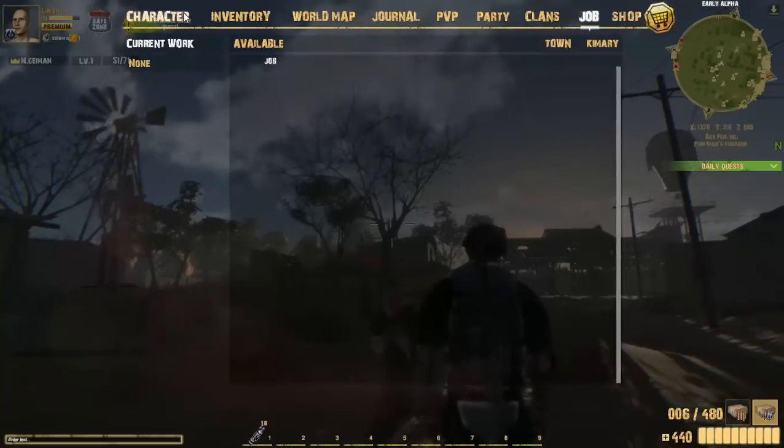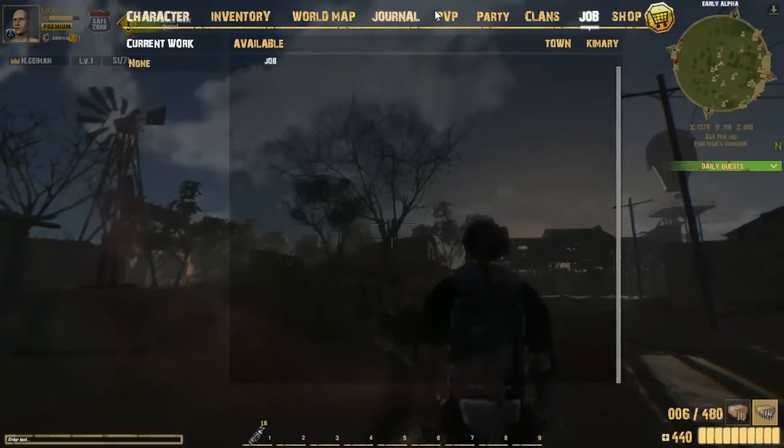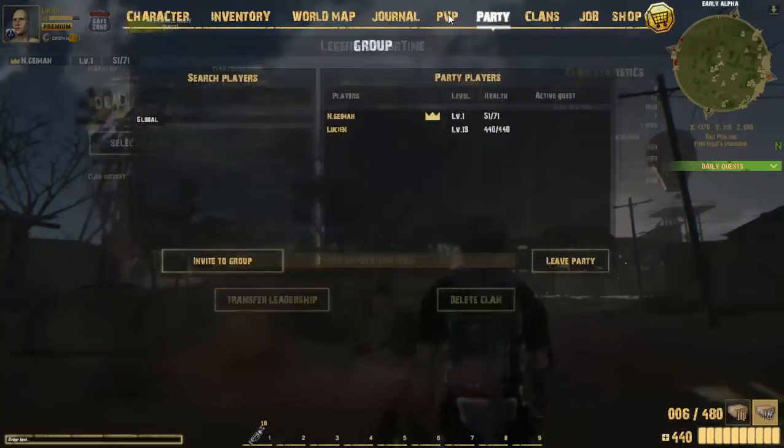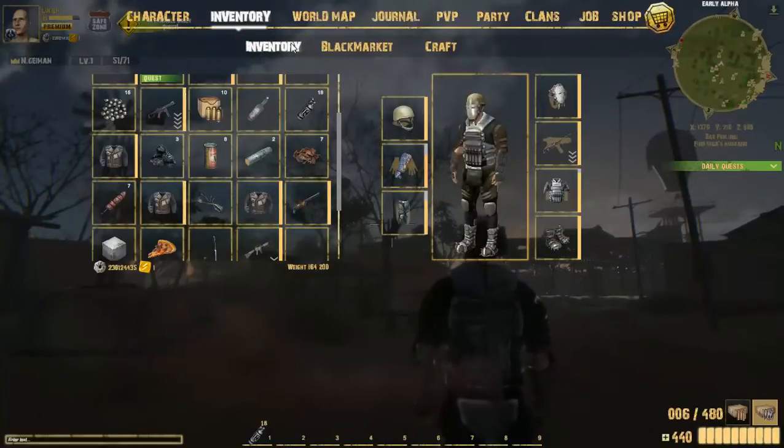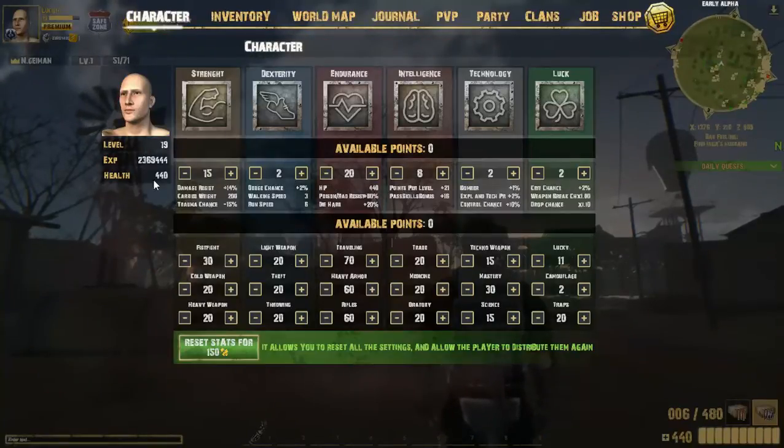I actually don't know how a job works — I haven't done it yet, and the last time I did it they were glitched out. Then obviously you have your inventory and your character. Your character screen is one of the biggest things. Strength is your carry weight mostly — yes it does damage resist, but you focus on it because of your carry weight. I personally do.